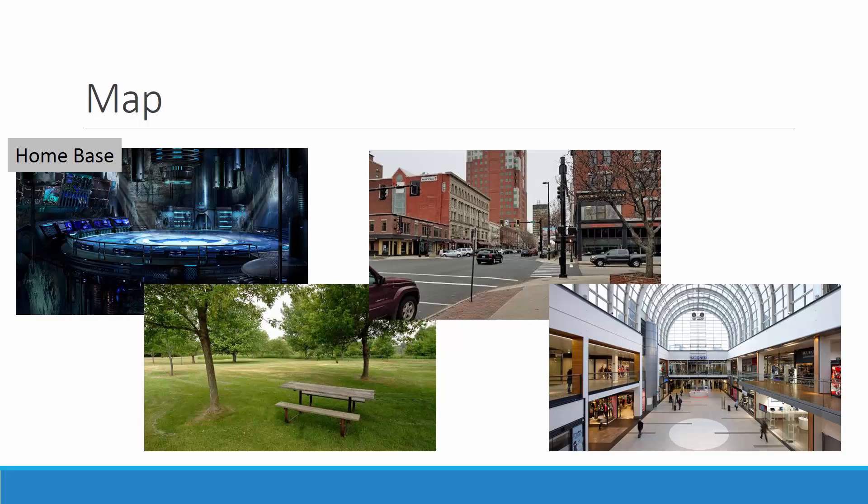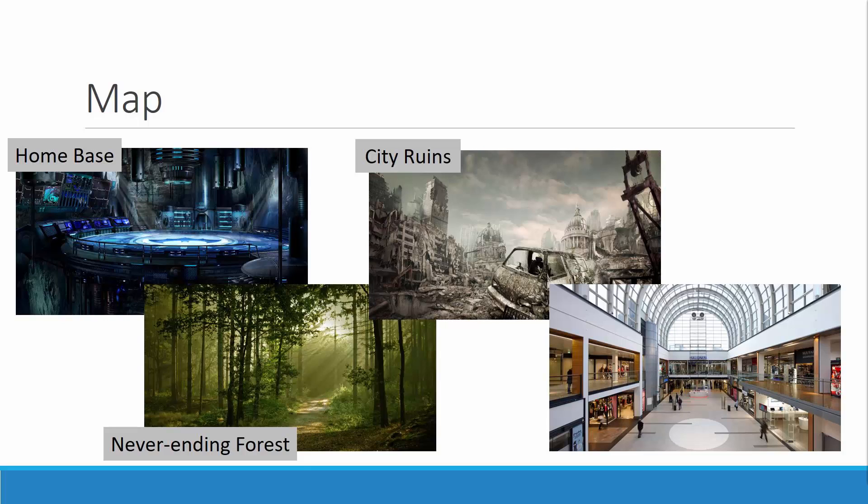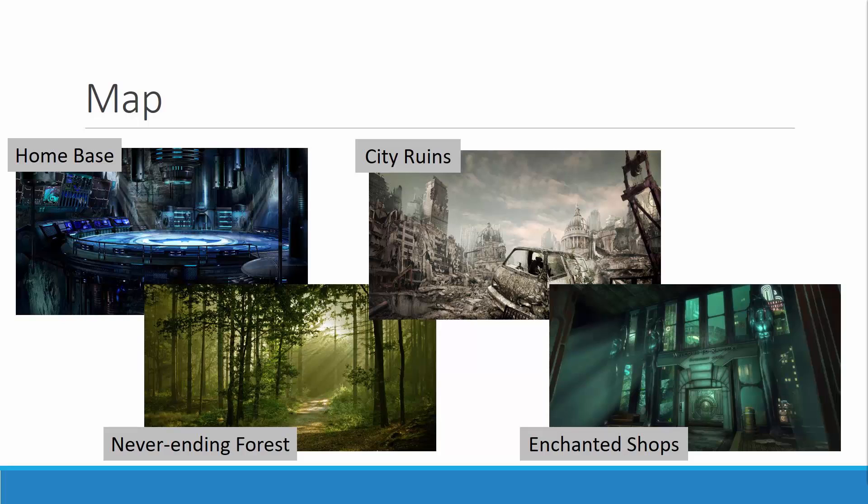The player's house is where they feel the most safe, so that turns into home base. The simple park turns into a seemingly never-ending forest. The calm and quiet streets turn into city ruins with destruction and chaos all around. And the quiet mall turns into an underwater and tainted shop deep below the ocean surface.